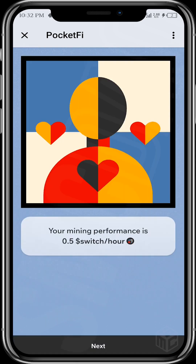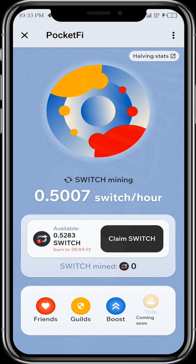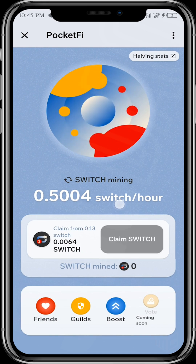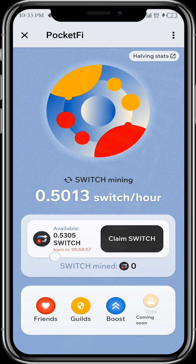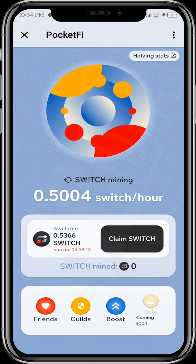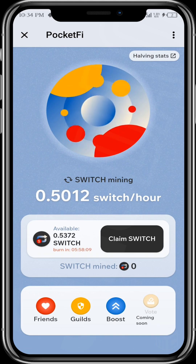So we're going to select 'My Profile Score.' This is my dashboard and my mining interface. This is the amount of Switch that I earn per hour. As you can see, you come to this mining page every six hours to claim your Switch. If you do not come within six hours, your Switch will be burnt.